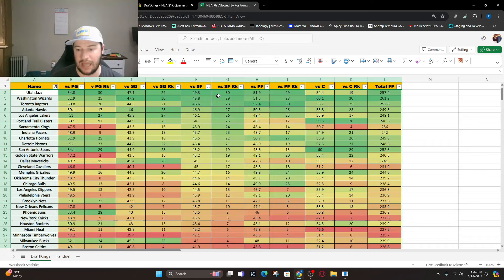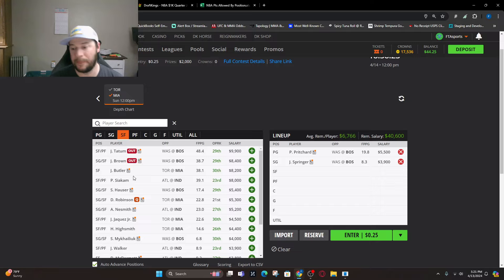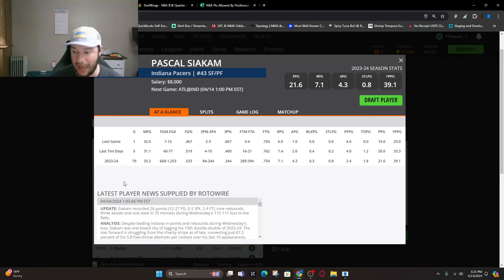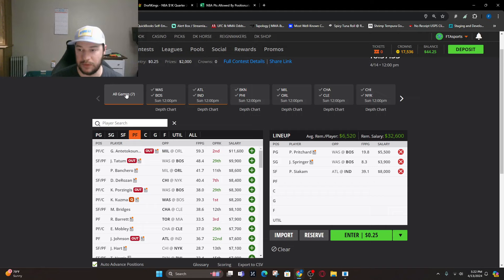Washington is second worst against small forward, followed by Toronto and Atlanta. With Tatum and Brown out, that brings in Jimmy Butler as a stud option. But looking at his game logs, the past couple of games have been kind of stinky. Pascal at $8,000 has been slowed down too, but I like his matchup — it's a high-paced game and hopefully stays close. I'm going to take him and pay up for him.